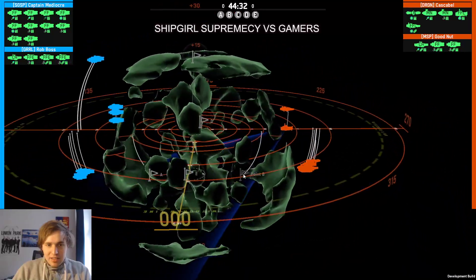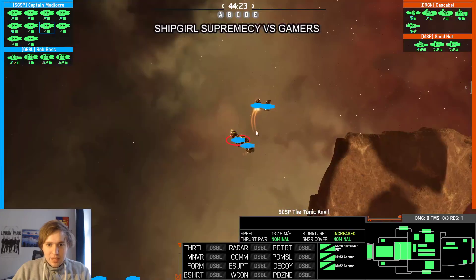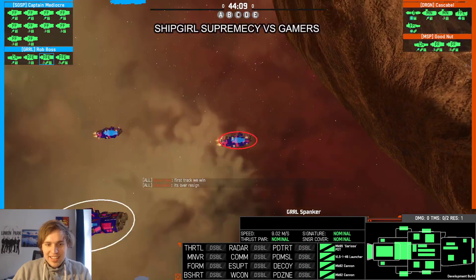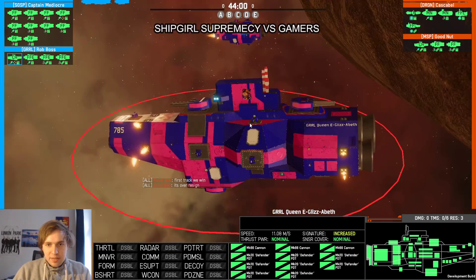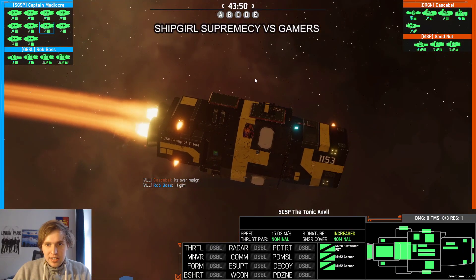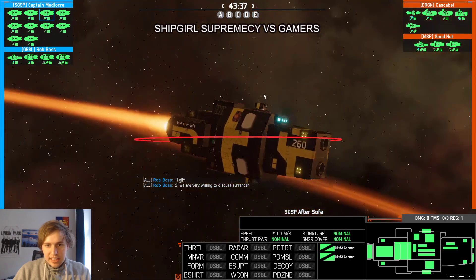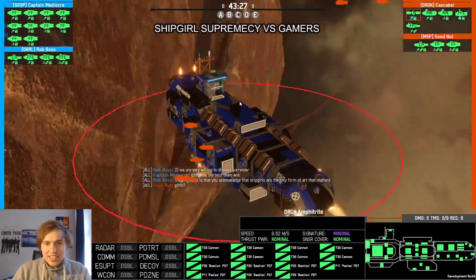Splitting your forces into formations that allow you to capture enough points while not getting decimated is the key on this map. We already have a lot of frigates moving around. This heavy cruiser is the only big ship on Ship Girl Supremacy's team — they have a good amount of guns, Sarisas to shoot down missiles, but these small dual-gun ships are the interesting part. They're probably not going to do much against the heavy cruiser.